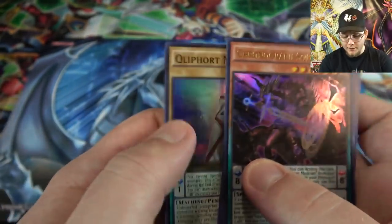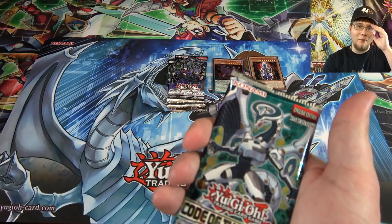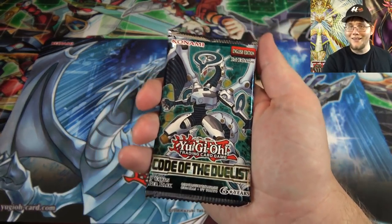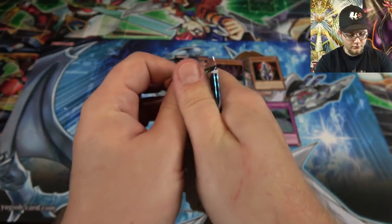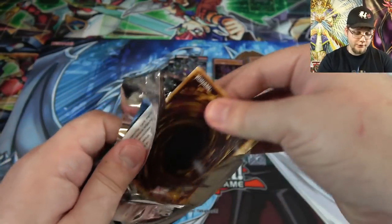Let's see — Stellar Knight Zephyra and Monolith, not bad either. Yeah, everything from that set's easy to get too; that's the reason you don't really get too excited about the Pendulum Magicians, because at least they made everything easy to get from that set. Code of the Duelist — come on, Firewall Dragon! That's where Firewall Dragon is. First edition even — that would be amazing.